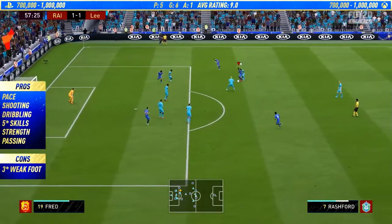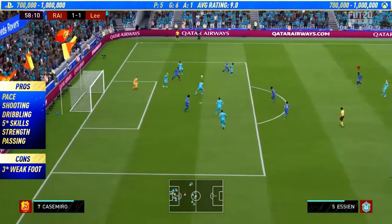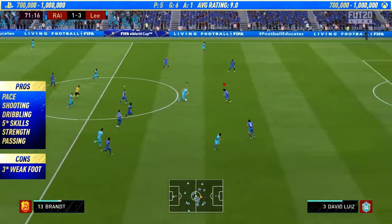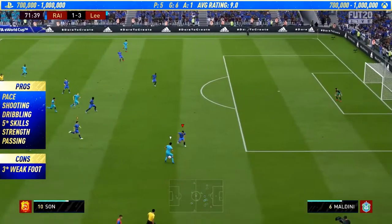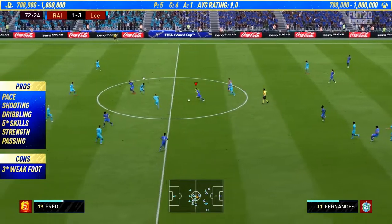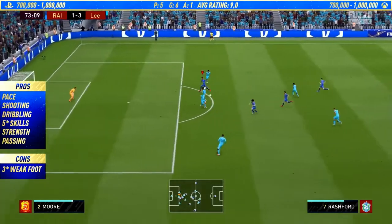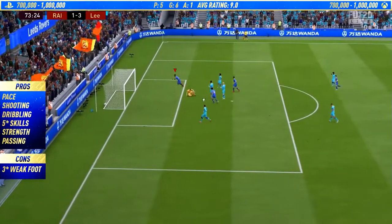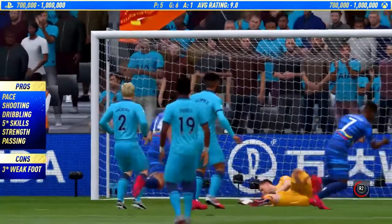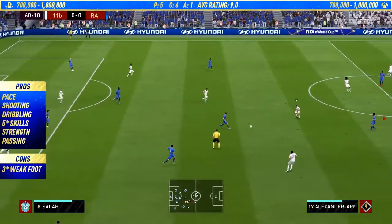The three-star weak foot is a big problem, and this is why I would never play him as a CAM or striker. In those positions the three-star weak foot lets him down too much — it can be almost unusable since you have to force everything onto his strong foot, otherwise he won't get a cross in or shoot effectively. Compare this to Ben Yedder, who is so overpowered because of his five-star weak foot and four-star skills — one of the best combos you can get. Sadly Rashford only has five-star, three-star.